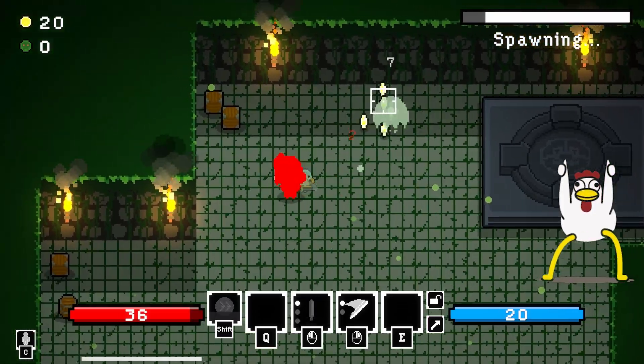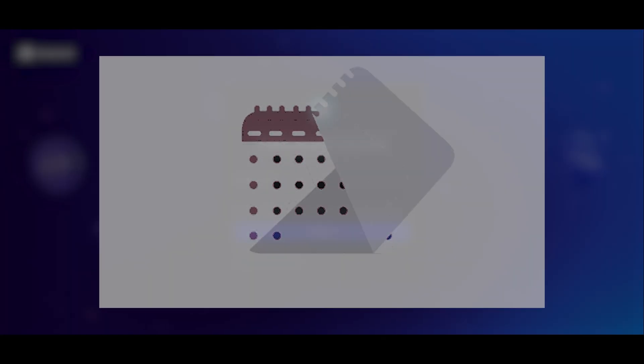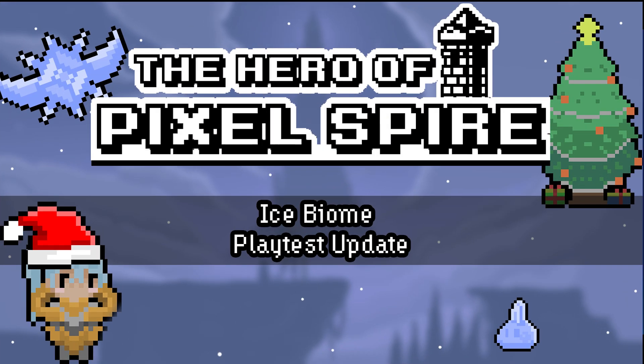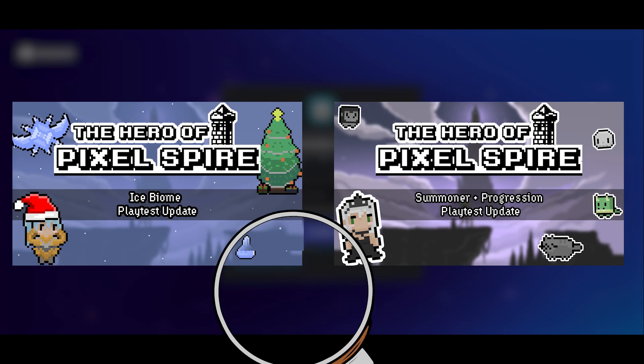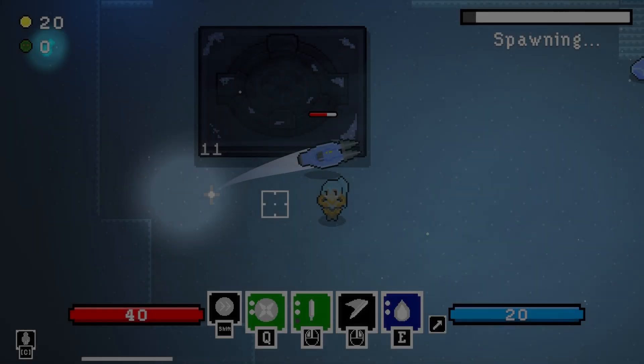So the past couple months, I have actually released two more updates to all of the playtesters on the Discord, with the first being called the Ice Biome update, and the second the Summoner and Progression update. Some things can be deciphered just from those titles alone, but let's not get ahead of ourselves and start with what I did in the very first update.